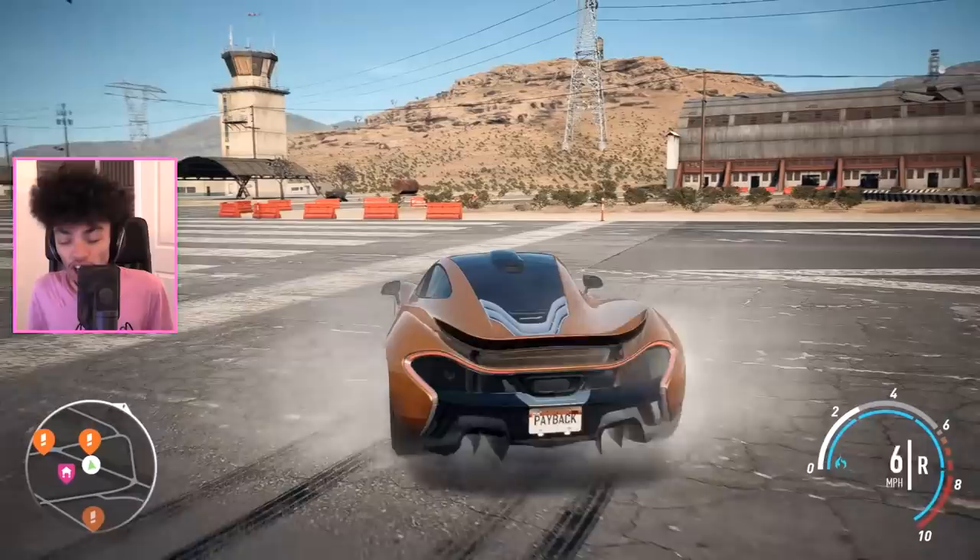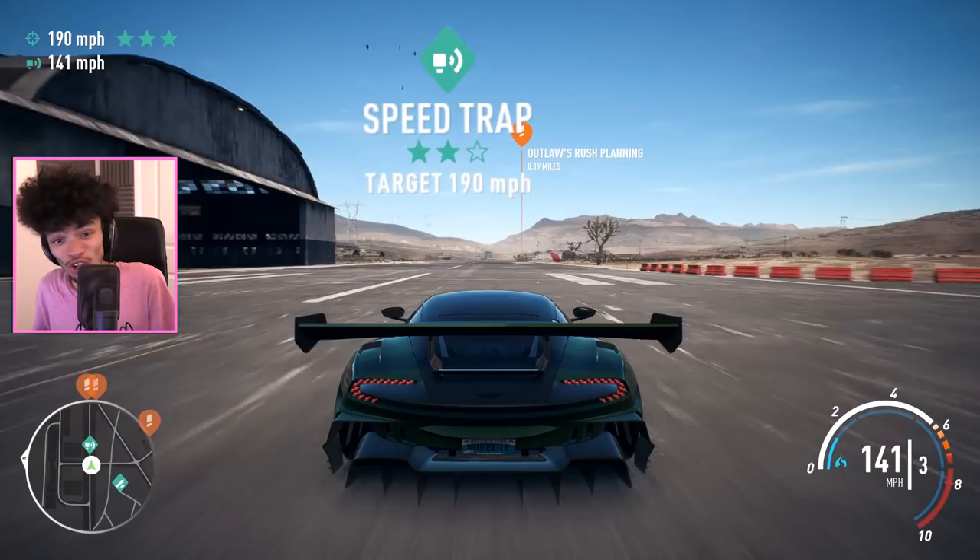A wheelie in a P1 would have made an amazing thumbnail. Instead we get a wheelie in the Vulcan, which is still pretty cool — but it's not as cool as a P1. Let me know what you think is cooler: P1 or Vulcan?